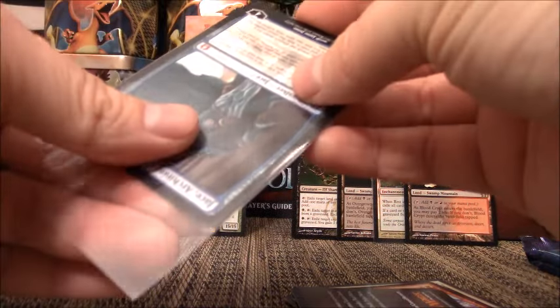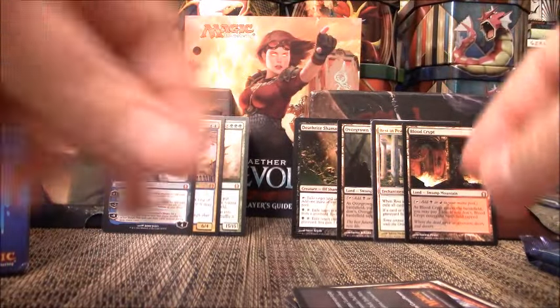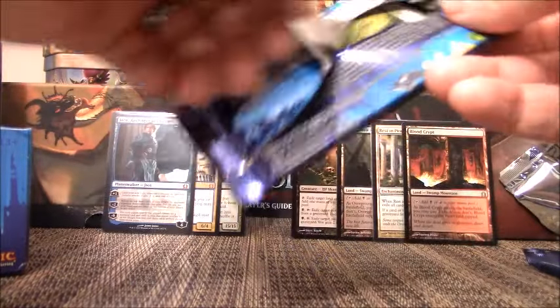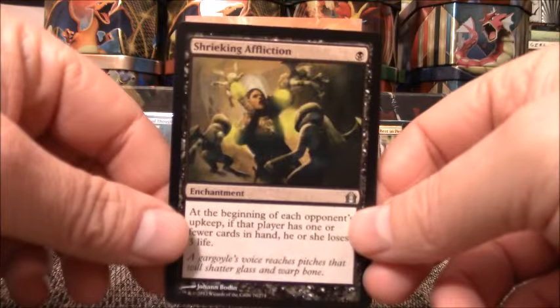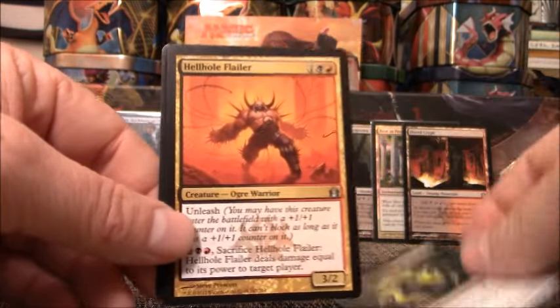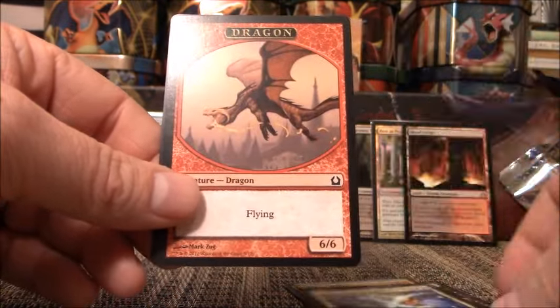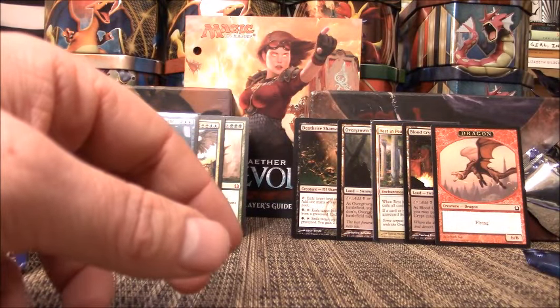I did put him in a sleeve only because it is a planeswalker. This would have been a great box back when the set first came out. I threw that plastic on the ground so hopefully my cat will go away — she is quite annoying. We have Shrieking Affliction, Horobi Flarer, Brush Strider, Righteous Authority. Hey, there's a four dollar token right there — put you right in the back, buddy. It's awesome when a token can pay for the booster pack.